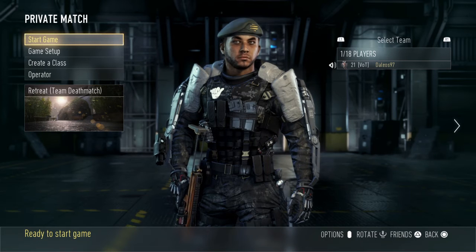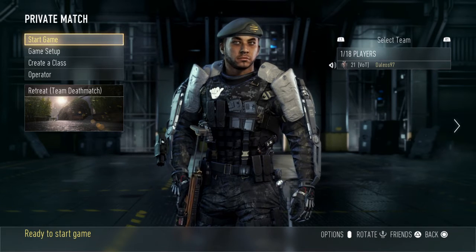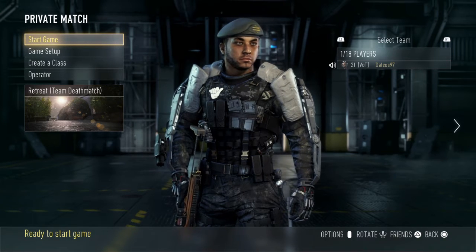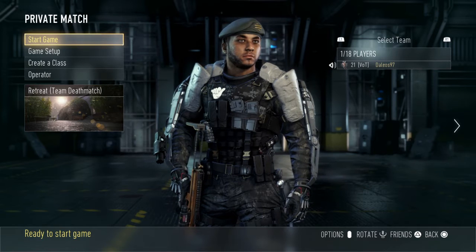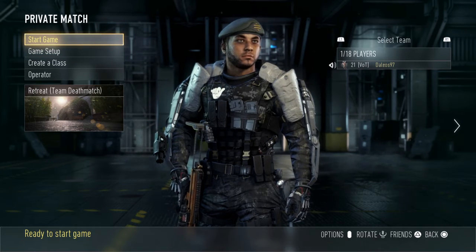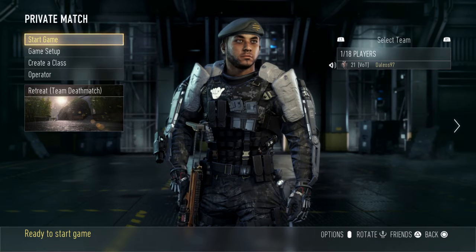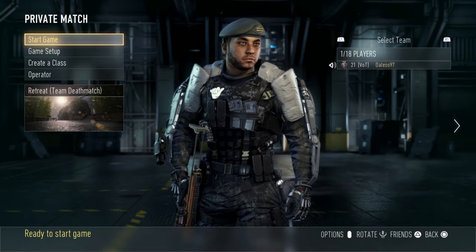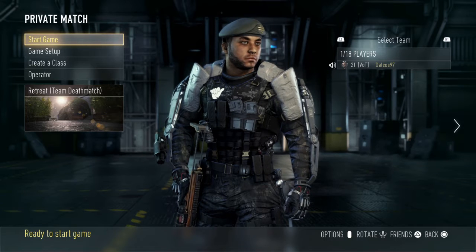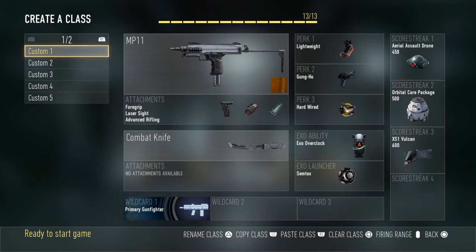Straight into it - today we're going to be doing a video about Advanced Warfare, and over the next few weeks this is a basic introduction on how to get the best camos. We're focused today on submachine guns. You want to be on hardcore - you can't do this on normal as the submachine guns are not powerful enough on this game, but they are fast firing.